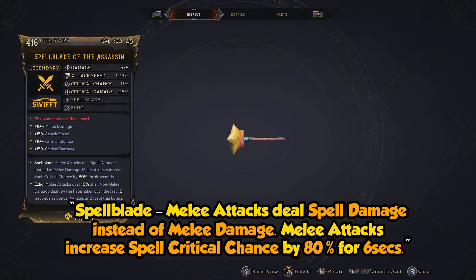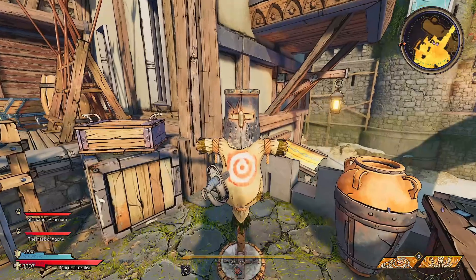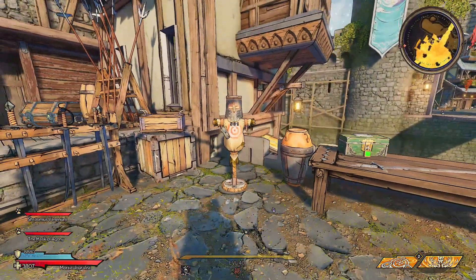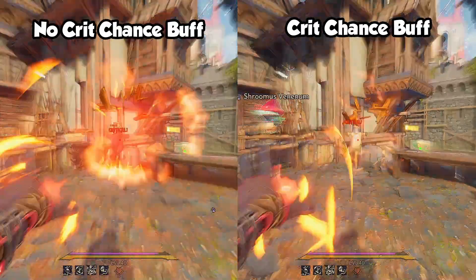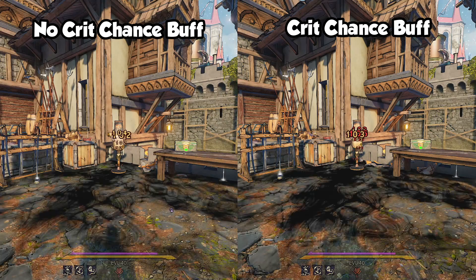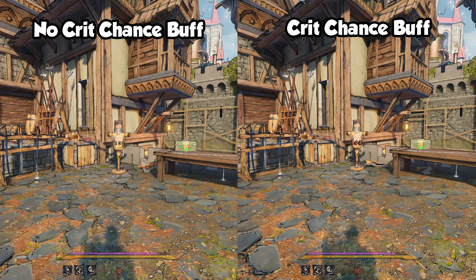The weapon's perk is Spellblade: melee attacks deal spell damage instead of melee damage, and melee attacks increase spell critical chance by 80% for 6 seconds. I can see this working well for the Spellshot, and it could be possible in theory to make it a one-shot melee weapon build, but personally it's not for me. If you found a way to make the Spellblade OP, let me know down in the comments.